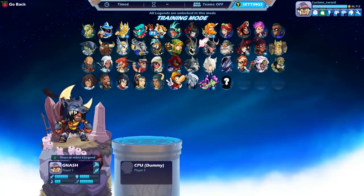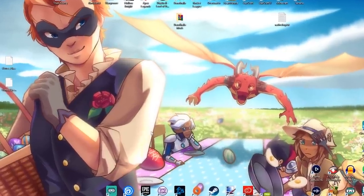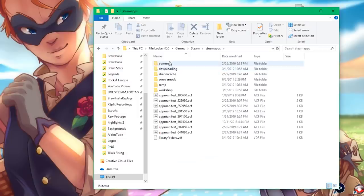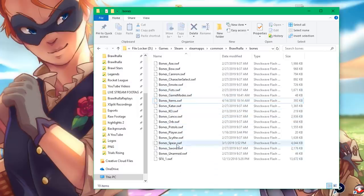Let's say you accidentally install a mod you don't want anymore and want to revert back to the base game files. In this case, I'd go find the two files I changed — go back into the Brawlhalla Steam folder: SteamApps > Common > Brawlhalla > Bones. These were bones for hammer and bones for spear, so I'd just delete both of those files.